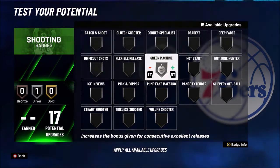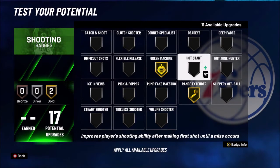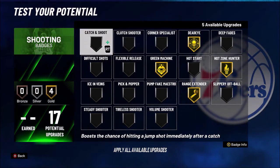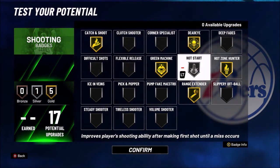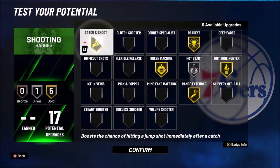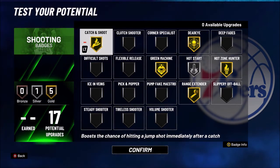For the shooting badges — Green Machine Hall of Fame, Range Extender Hall of Fame, Hot Zone Hunter Gold, Dead Eye Gold. Put Catch and Shoot on Gold, then Hot Start on Silver — Hot Start is a very underrated badge, but if you start off hot this badge helps so much. If you want to go Catch and Shoot or Corner Specialist instead, either one works. That's the shooting badge setup.